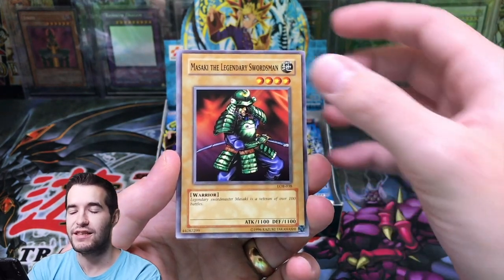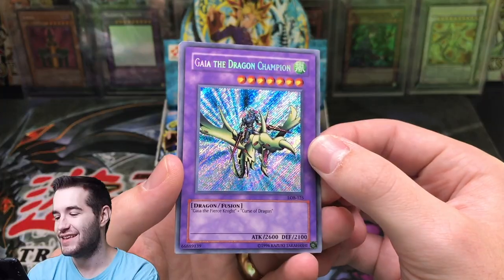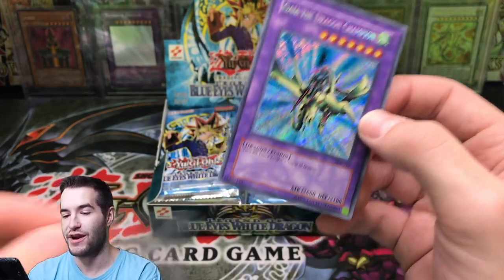Skull Servant. Misaki the Legendary Swordsman. Maneater. Gaia the Dragon Champion — Secret Rare! Our first foil is a Secret Rare Gaia. That is pretty awesome.